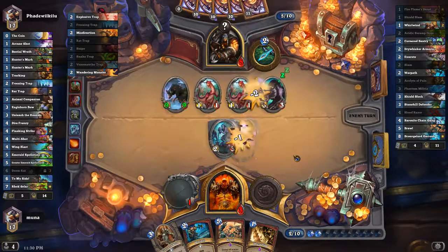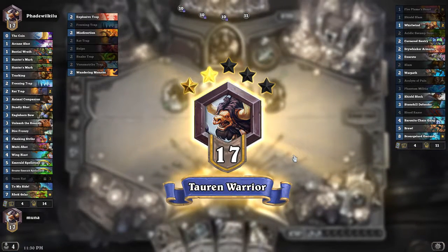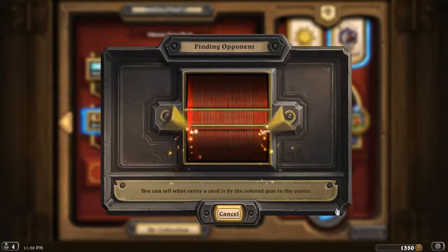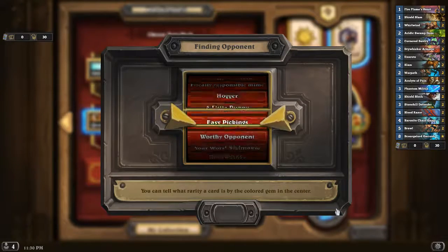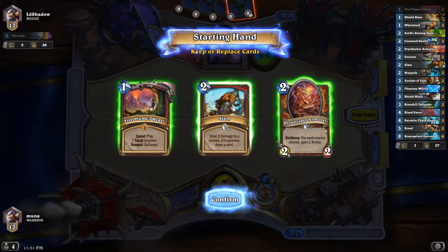Looks like we are barely surviving this turn. It has plenty of damage to kill me. That was a game — not the ending we hoped for, but nonetheless it was a game. We're going to do one more and hopefully this one ends in a victory. Looking back at that loss, we got a lot of armor at first and got the quest done, but it really came down to the fact that we didn't have a way to handle that giant rat at the end. That did most of the damage. We were never able to establish a strong board — kind of hanging in there but nothing too crazy.